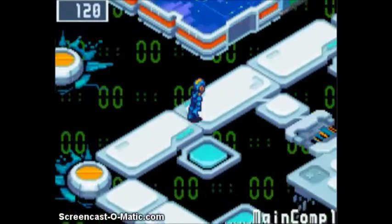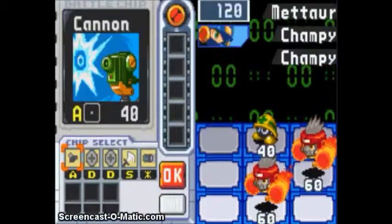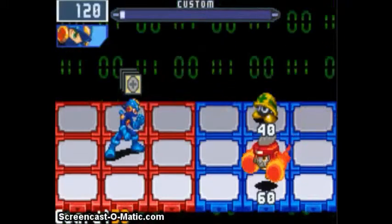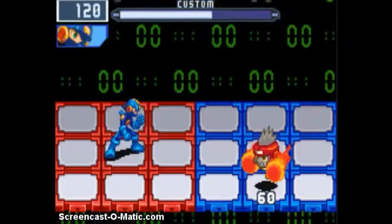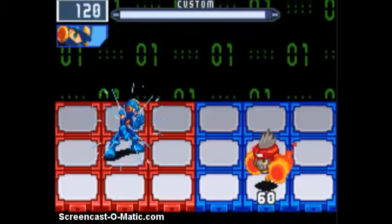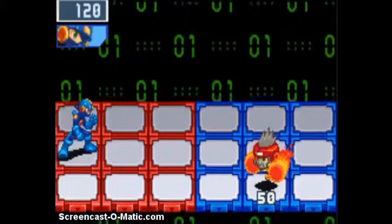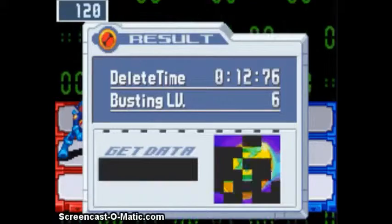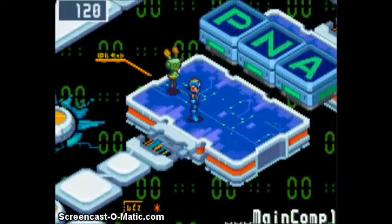There is nothing down this way except for a green mystery data. We have Champies. Champies are interesting — they will come up and try to punch you with a one-two punch. They are fire element, so if you have any wood element you will have some trouble. Sword chips are great against these guys, but their chip I don't like as much.